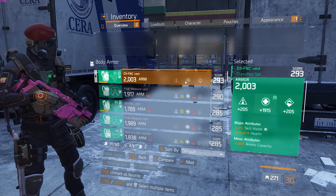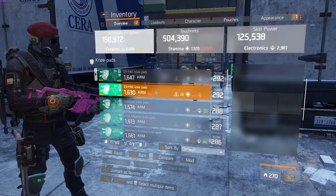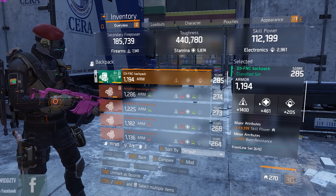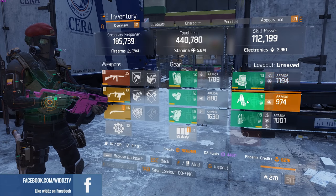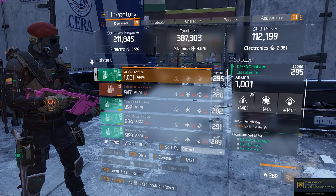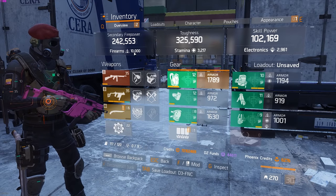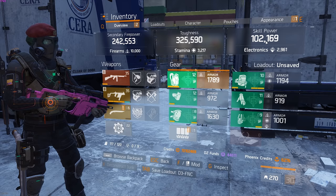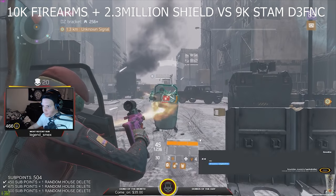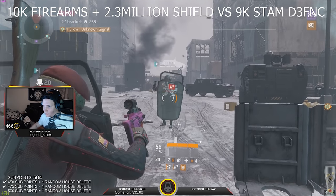So you equip the shield, then go back into your gear. We have two of almost every gear piece, and all the rest of the gear pieces are going to be focused around firearms. So I swap it here - I don't have a second backpack but I still have firearms here. It would be nice to have a second backpack. And I forgot to swap the mask, so swap there. Now we're sitting at 10,000 firearms, 3,200 stamina, and 102k skill power. We still have the shield out. Since we already equipped the shield when we had 9,000 stamina, the shield will still have 2.3 million HP, but we can choose wherever we want to put the stats.